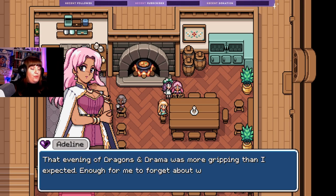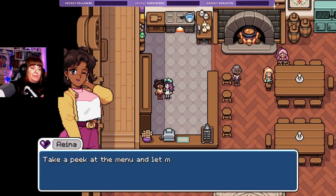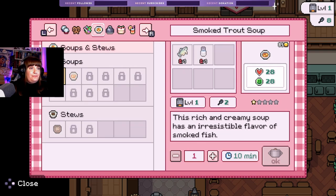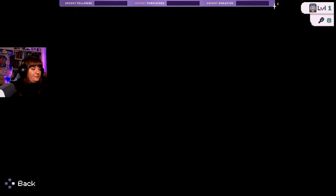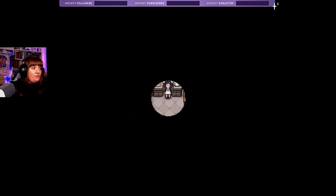'The evening of the druids and dramas was more gripping than I expected — enough for me to forget about work. I'm looking forward to the next time.' Soup looks great, today's flavor is vegetable. Nice, that's looking a bit better. 'Take a peek at the menu and let me know if I can cook something.' Yeah, brain really not functioning today. I'd actually like to cook something myself. Craftable — and it was three portions. Nice, we got up to nine.